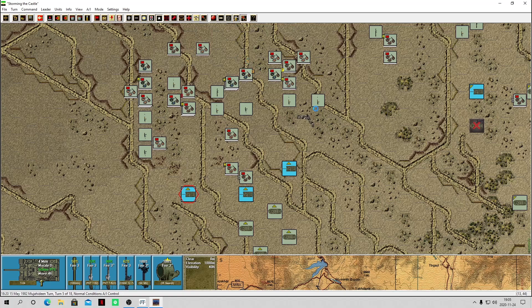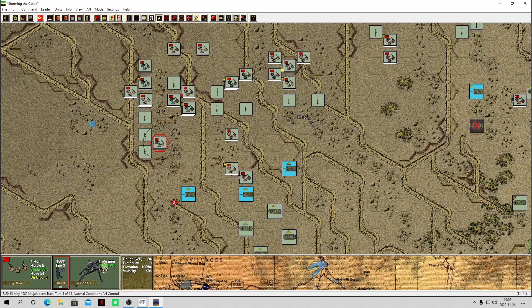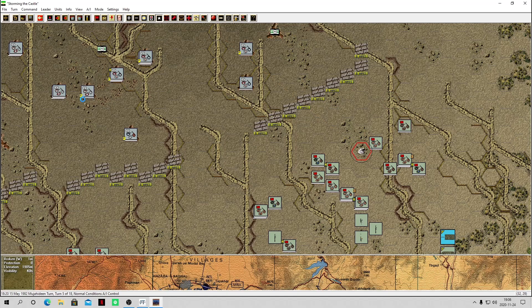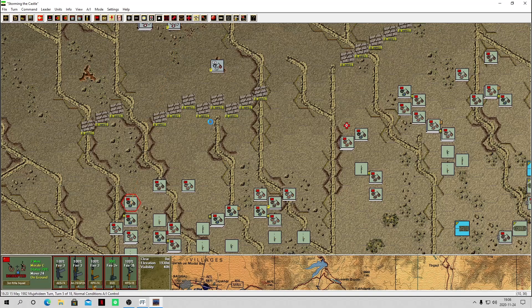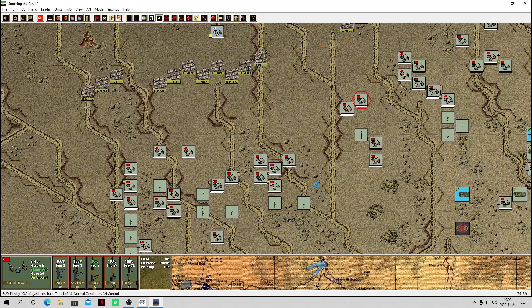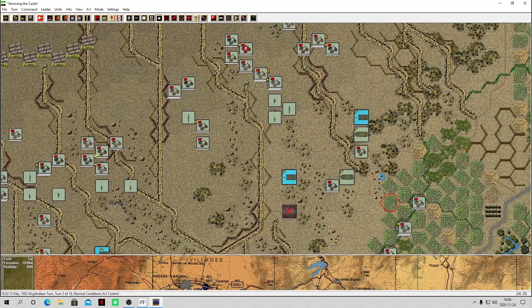Sending the turn — boom, all right, incoming fire. The Mujahideen have got some off-board heavy guns firing, and that battery fire seems sort of off target. Here come those devastating mortar attacks. He's getting some direct hits on my guys — one guy was killed. We really gotta hustle up here. We're on turn 5 of 18, so we've got 13 turns left, plus variable endings. And another guy just got killed.